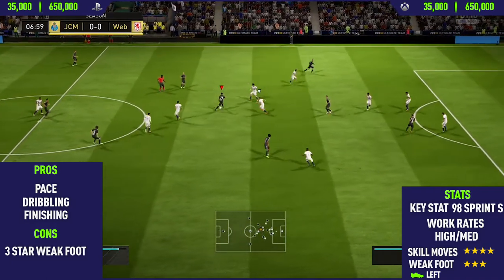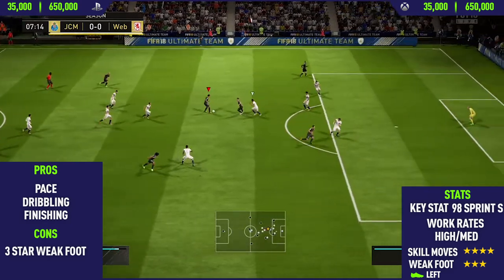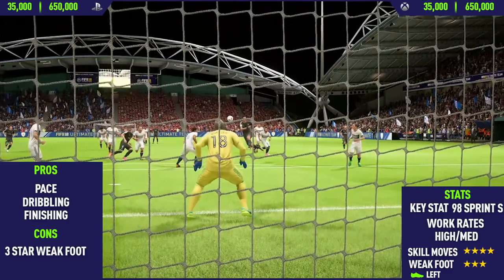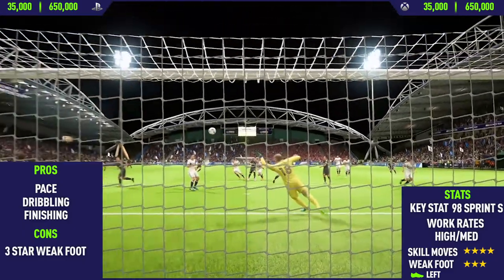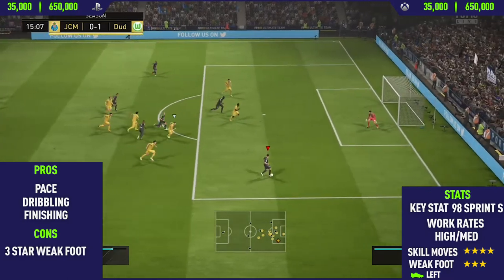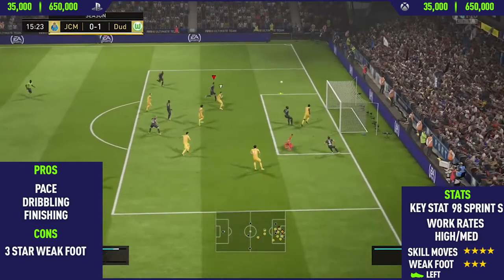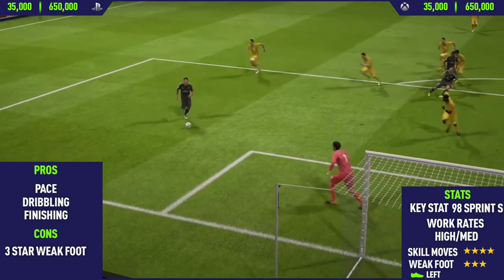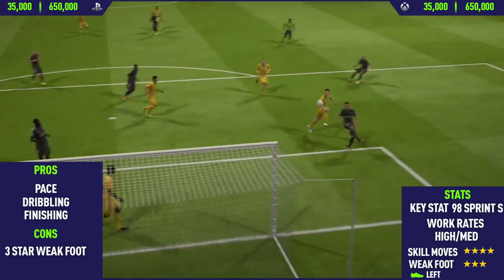The final pro I found on this card was his finishing. This guy is absolutely one of the most clinical players I've used in all of FIFA 18 — he basically finishes every chance in front of goal. Even from outside the box he's got really good long shots, around 90 long shots and 98 shot power, so this guy can finish from basically anywhere inside and outside the box.